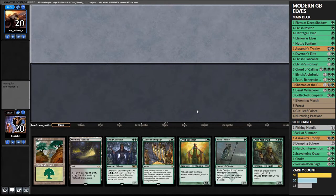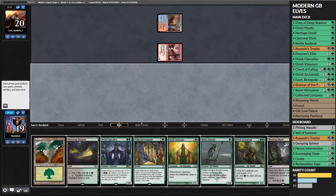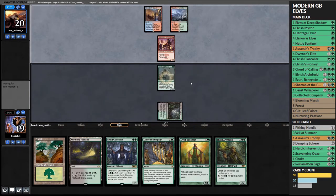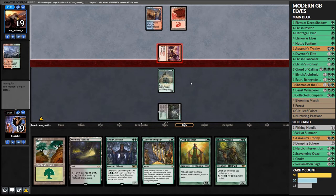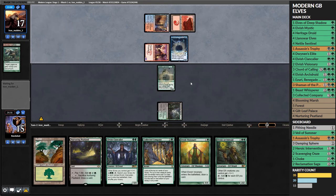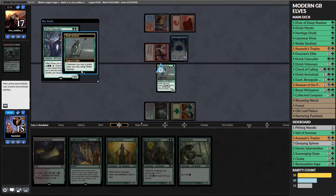We're playing some Green-Black Elves with voiceover narration. It looks like we're up against the Blitz deck with a Monastery Swiftspear on one. We play a Nettle Sentinel on one hoping to establish a board - we have some lords in hand so this could be quite a big sentinel, big enough to block. But they play a Mutagenic Growth on the Swiftspear to buff it and a Stormwing Entity, which is problematic.